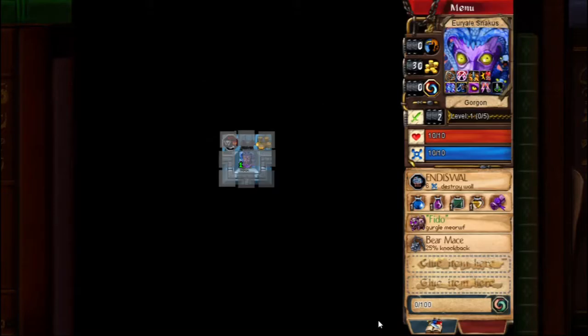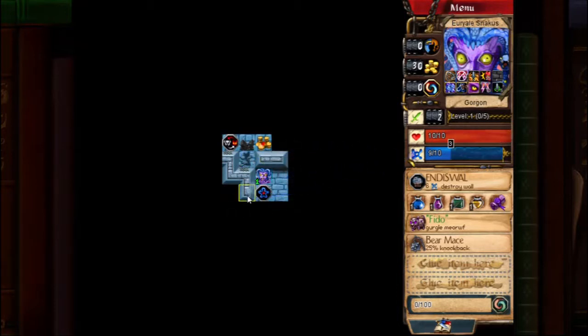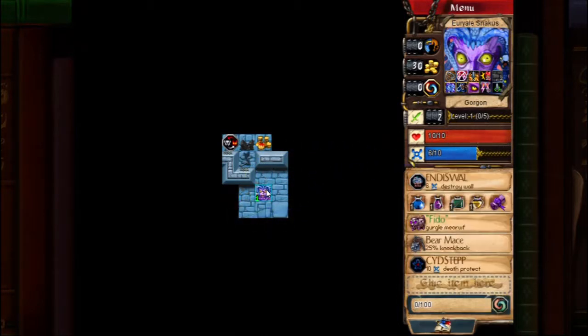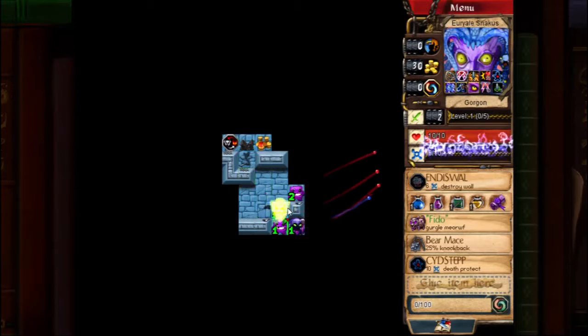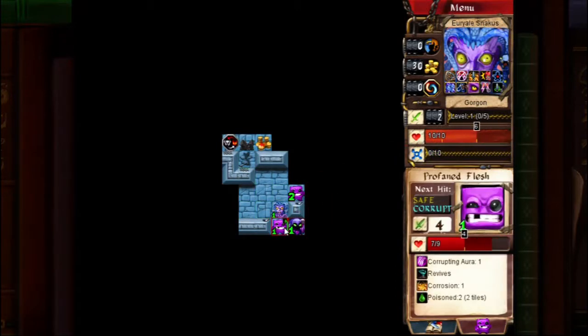I'm using Gorgon here because errand boy part 3 required you to use Gorgon, so I figured it would make sense symmetry-wise to keep using Gorgon. If you want to do this yourself, I strongly, strongly recommend just use Warlord. You need Sidestep, and Warlord is the one way to avoid needing to scum to get Sidestep.